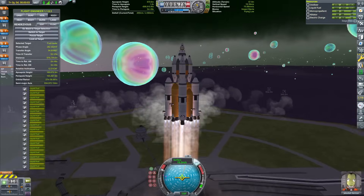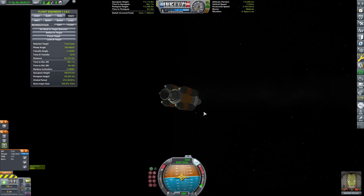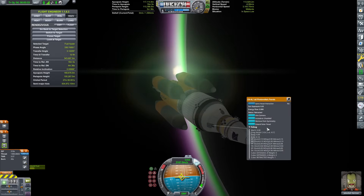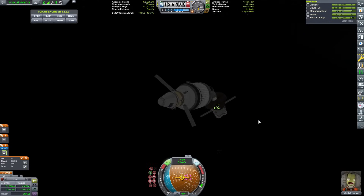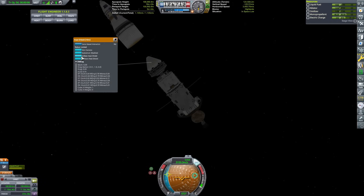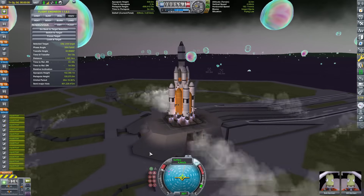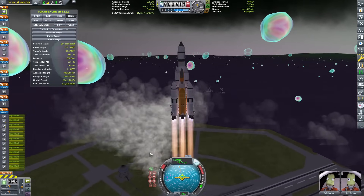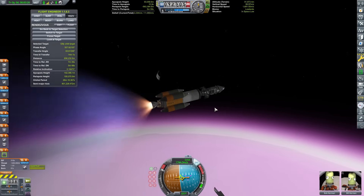One problem I have is that I completely forgot that the ablator on the heat shield is finite, so the fuel hauler isn't actually reusable. To fix that, Jeb quickly flies into orbit to attach a new inflatable heat shield, which can be used indefinitely. Unfortunately that means the nifty engine heat shield won't be used anymore. It is time to take advantage of our proximity to Kerbol and Moho by doing a Moho mission using ion propulsion. This is Project Meatball.